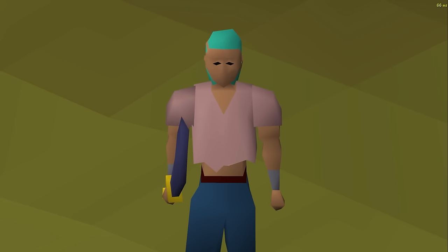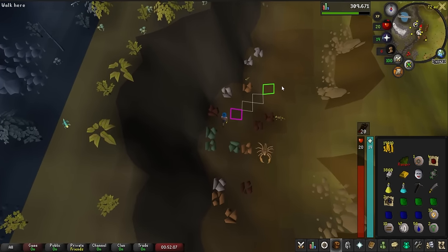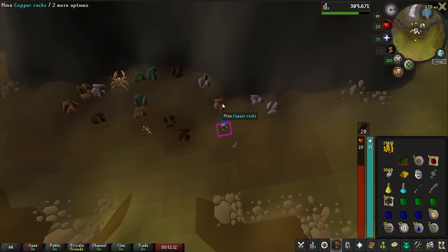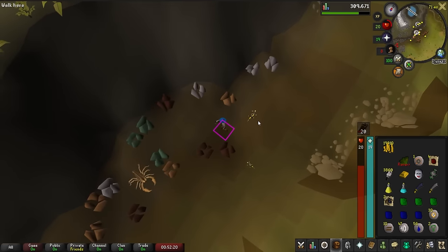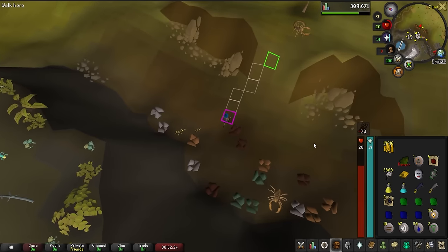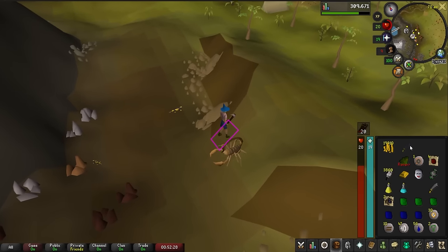Let's go and take a look at our new chunk. Apparently there is a shooting star that spawns right here. We do have ourselves a steel pickaxe, and we got some tin, copper, iron, and adamant rocks. We got a lot of work to do. The only crappy thing is I don't have a bank, so pretty much everything that I have right here is going to need to be dropped, unfortunately.